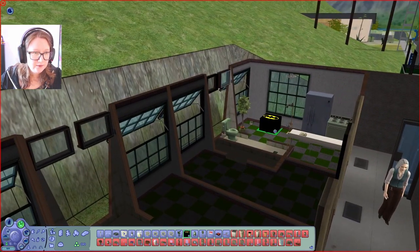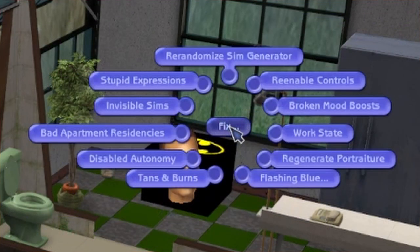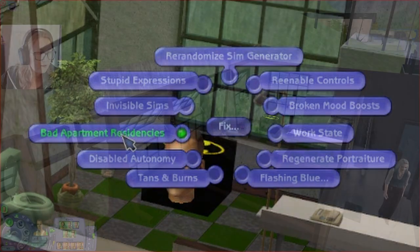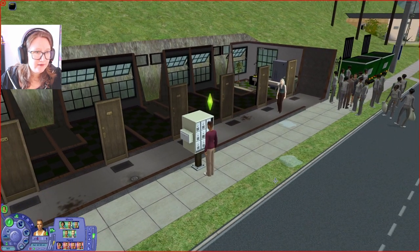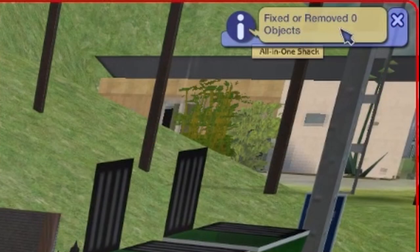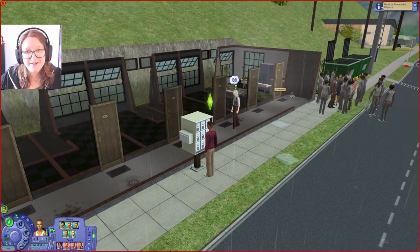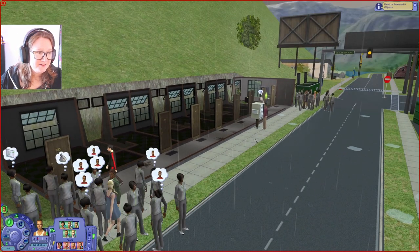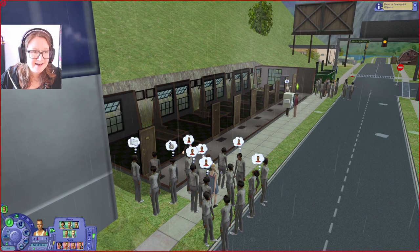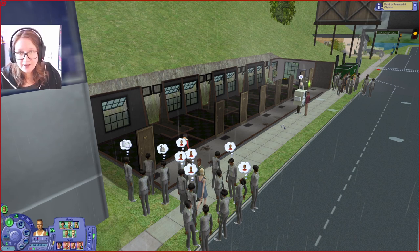So you just place it down, take your active sim, go to Fix, and go to Bad Apartment Residencies. I have already done this so it will probably not do anything — it says fixed or removed zero objects. But if I hadn't already done that in another household, it would say that it removed this token from Andrea.